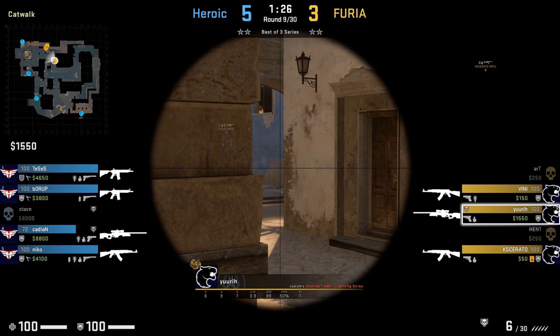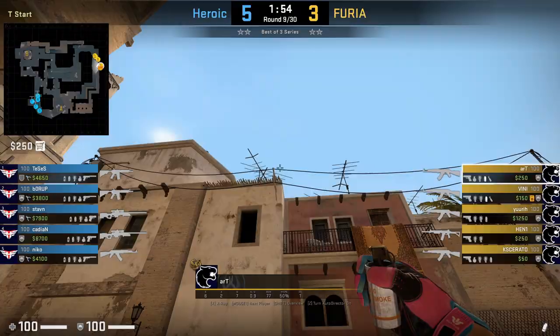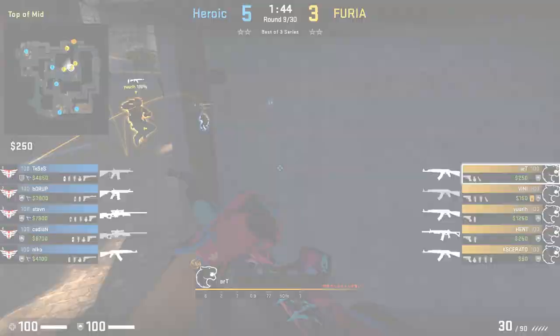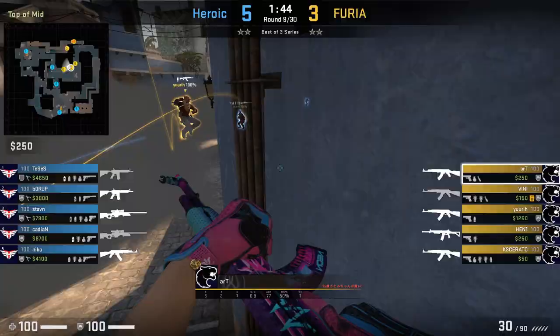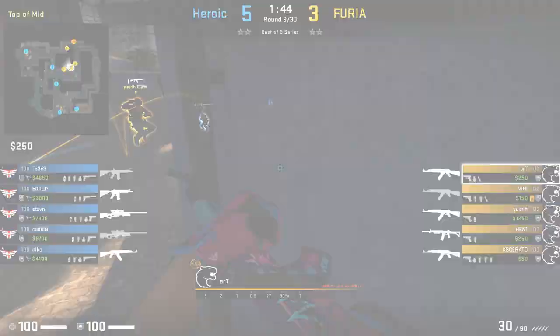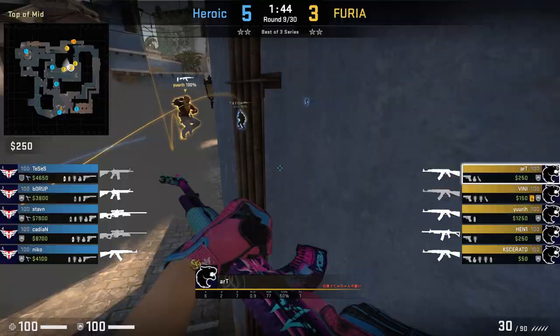Art is going to smoke top mid, then he wings a flash mid which blinds Stown. He gets info from Yuri that Stown is in ladder. Art tries jiggling to bait the shot, however it does not work. I want to point out that if you're running this strat as a mid player, you want to prefer flashes over nades. Had Art had an extra flash, he could have used it either for connector to flash Cadian — which could have saved Henny — or flashed down off the angle allowing Yuri to push up on him. Having a nade when you're mid on this strat is useless.